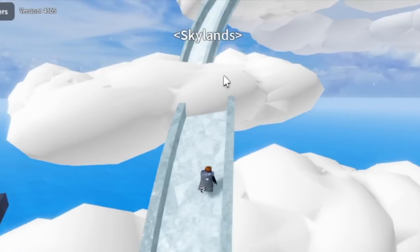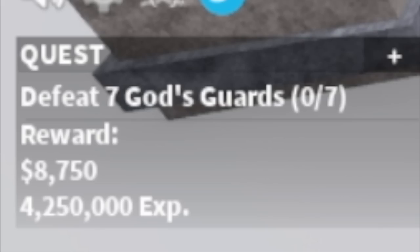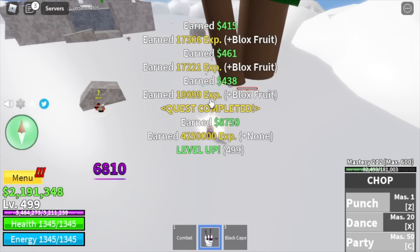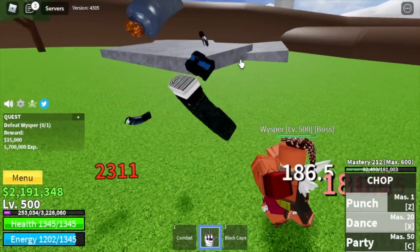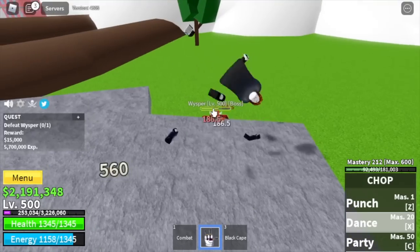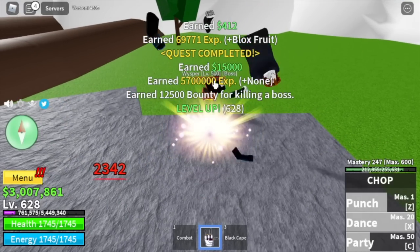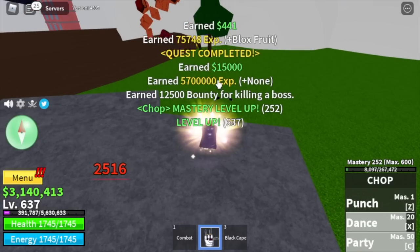Next island is the Skylands. Before we head to the Upper Yard, we're gonna defeat one mob first — the God's Guards. Again guys, they're using swords, so we're gonna take advantage of that. We're going to level up 48 times. The goal here is level 500. Now, Upper Yard — target is the Whisperer. Attack him and lure him near the rock. He cannot damage you here because he will hit the rock instead of you. Use your skills, go back, wait for him to attack, then attack him. The goal here is level 637. You will still level up once every time you defeat the Whisperer until you reach this level.